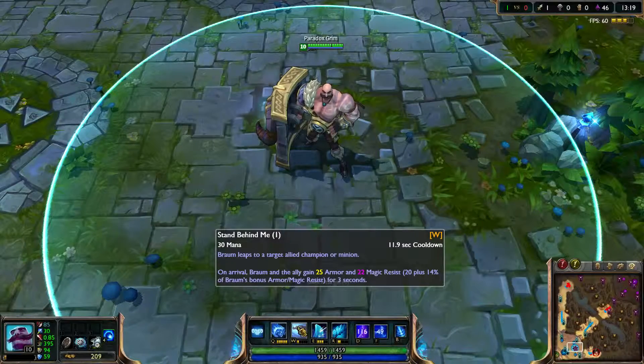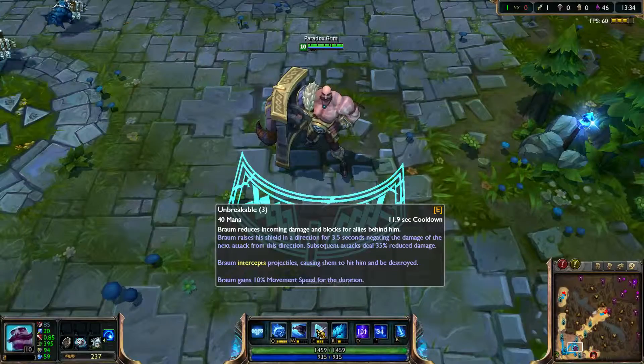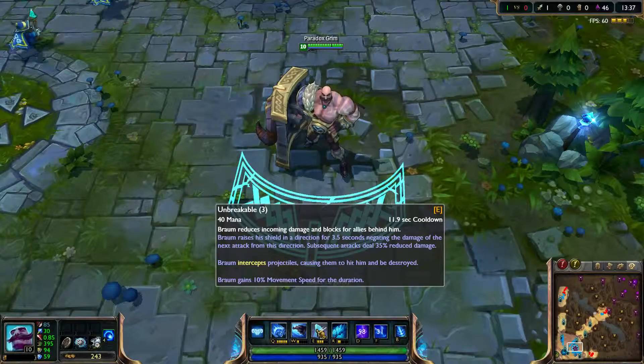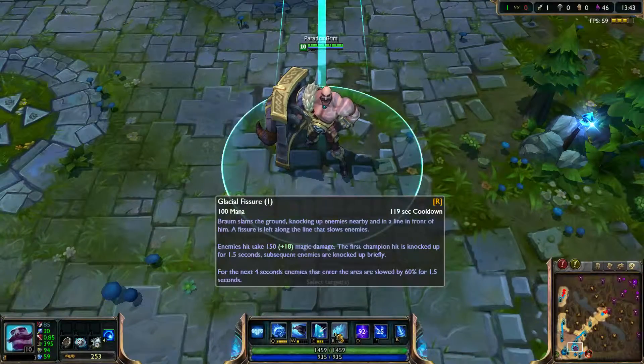His E is something like Yasuo's wind wall — he sets up a shield, a bit of a force field for a couple of seconds, which stops damage from the first attack that hits it, and then each attack after that reduces the overall damage.